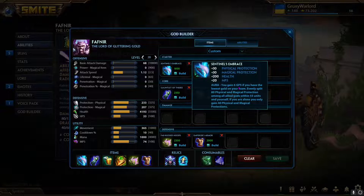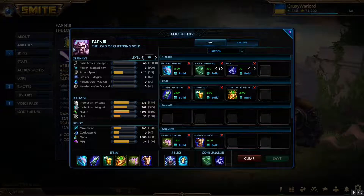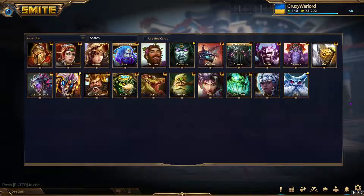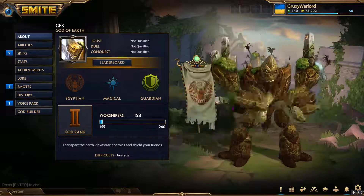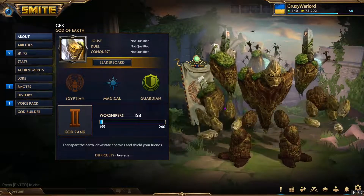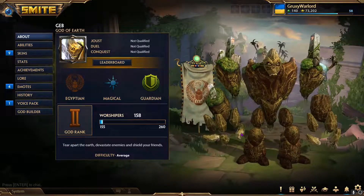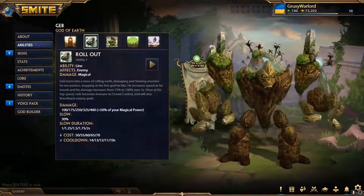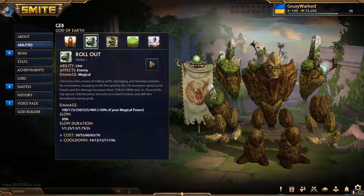Number two you already know — it's Geb. I personally don't enjoy playing Geb much because I get bored of him quickly. But for anyone wanting to get into the support role and learn the fundamentals, always pick Geb. His kit is extremely straightforward, even simpler than Athena's, but he's way better and way safer. His Rollout ability lets him escape pretty much any situation.